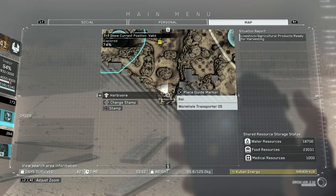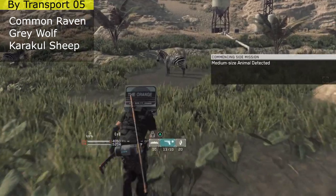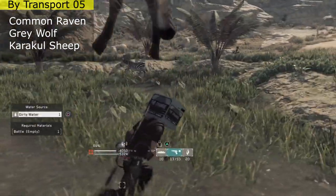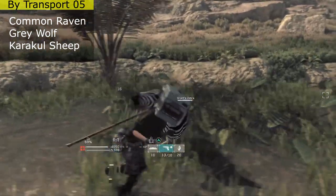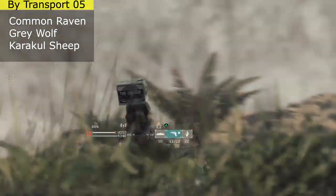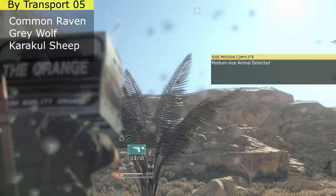The next area is a clear zone right by Transporter 5. You'll have to run in the fog a little bit to the east side to get there. Something important to note: zebras do not naturally spawn here. This was a side op you saw earlier. Whenever you see side ops for medium-sized animals, they consider horses and sheep medium animals, which is strange, but that's the only reason why the zebras came here. It could be a different animal, so always keep note of that — they don't naturally spawn here.